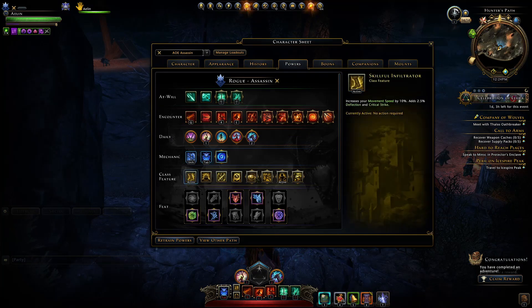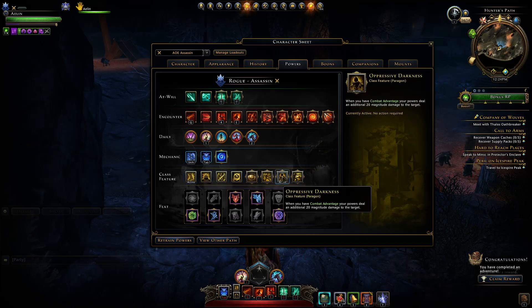For our class features I generally run with Skillful Infiltrator to give me that extra movement speed along with 2.5% critical strike. We also have Oppressive Darkness giving us extra damage whenever we deal combat advantage damage. You can use others that might give a damage boost but I find these two to be the most useful for my gameplay style.